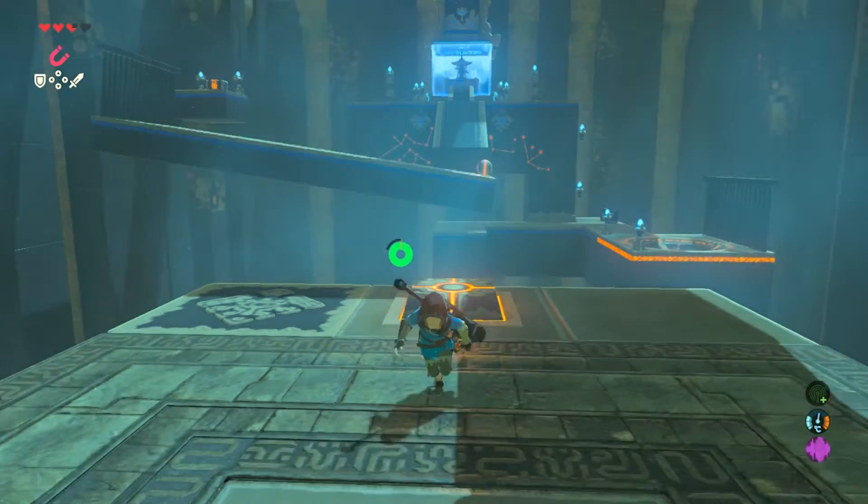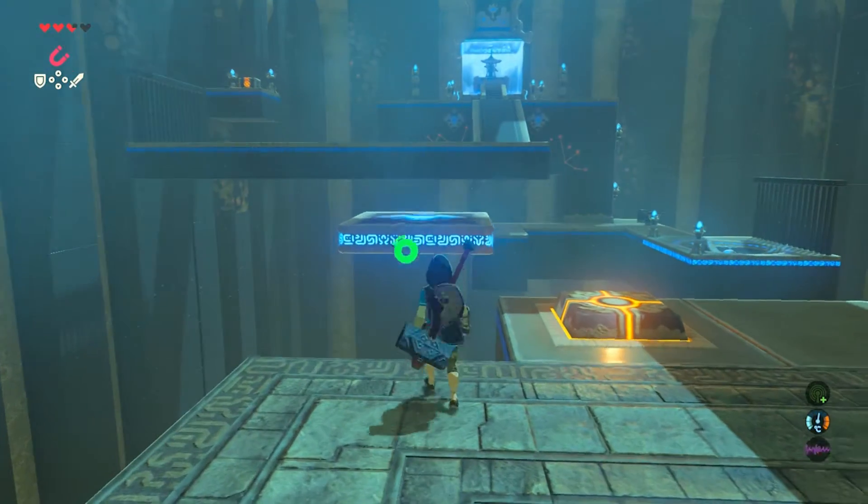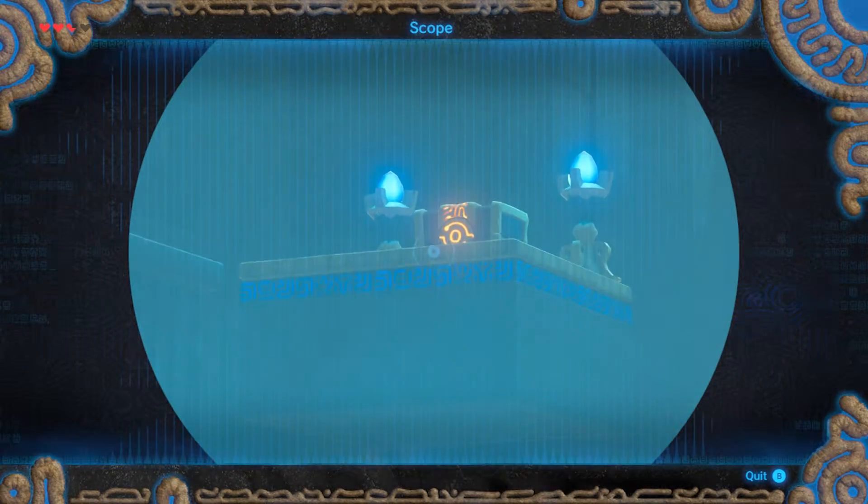And the last one is the hardest one. You've got to make it jump at just the right time by running off the button. It's a simple concept but quite difficult to get the timing. But there's our chest with our bandana in it.